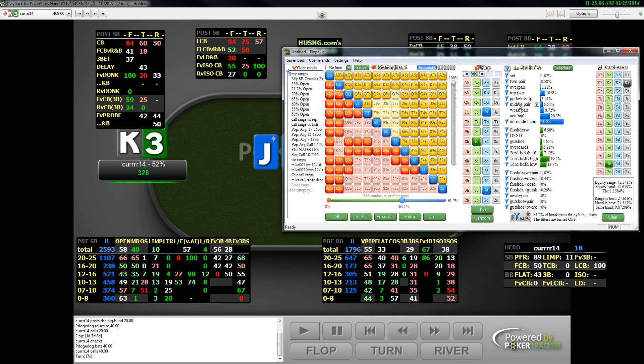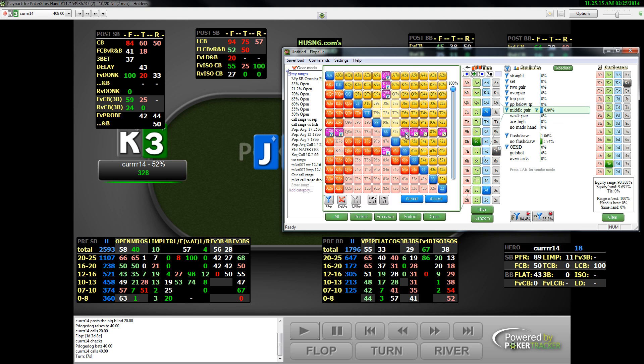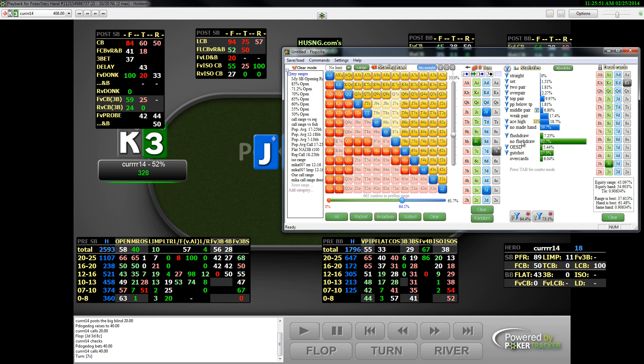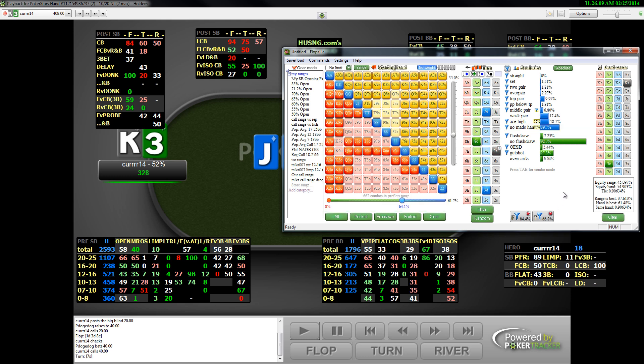Looking at what his range for betting the turn is, we put the 7 in Flopzilla: top pair, middle pair — I don't think he bets too much of his 8x or weak pairs. He might bet some 8s as a bluff, and might bet some gutshots too. For overcards, we'll say he shuts down with those because they have weak showdown. We get around 69%, just close to his turn barreling frequency.